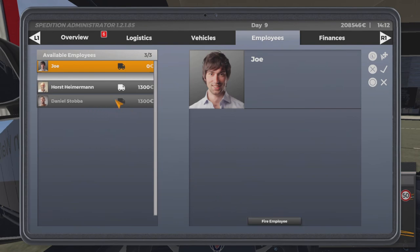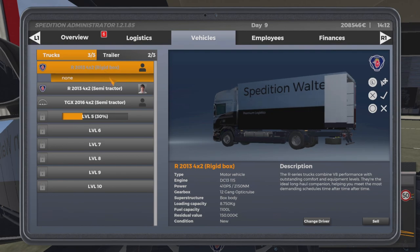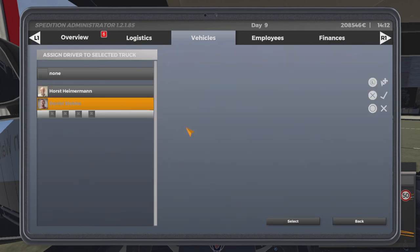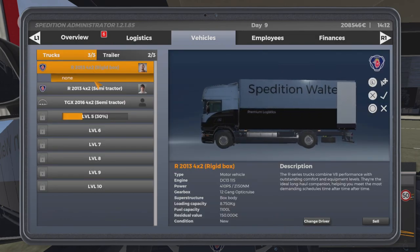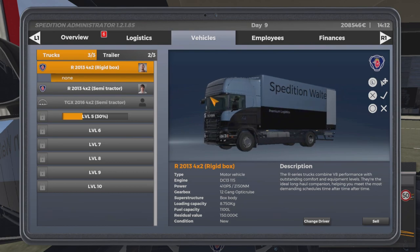We've got him now. As you can see, he isn't assigned to a truck as his little icon is not lit up. So what we're going to do is go to Vehicles and put him into the rigid box. Go to Change Driver and get Daniel in there — select him. Now you can see he is assigned to the rigid box, the little scanner truck we have here.